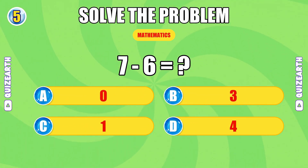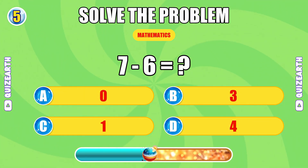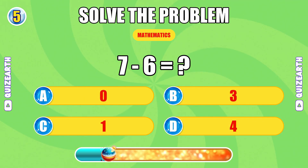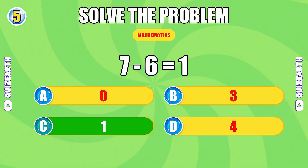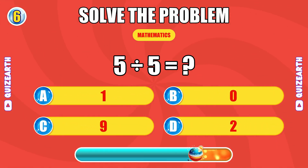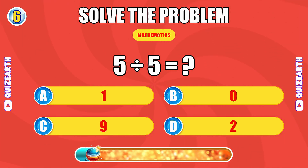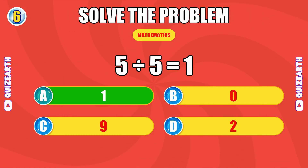What is seven minus six? Crushing it, the answer is one. What do you get when you divide five by five? Fantastic, the answer is one.